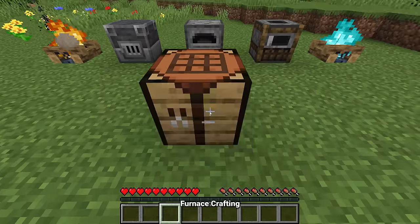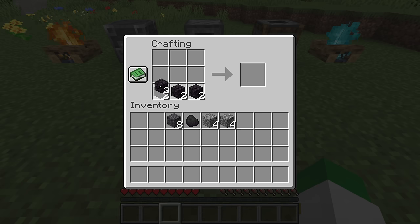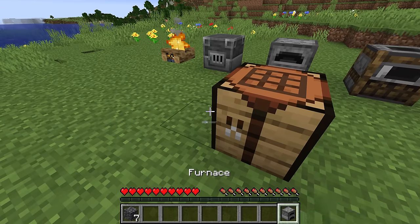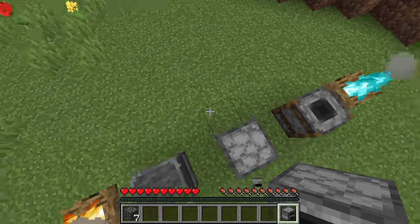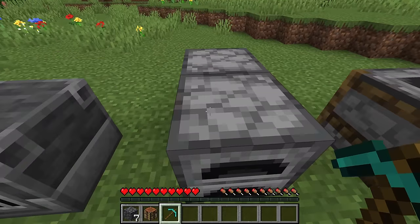We obviously all know how to make a furnace, which is of course eight pieces of cobblestone. You can also switch out this cobblestone for cobbled deep slate if you want, or even the nether's blackstone. So it's good to know that you can make furnaces quickly in, say, the nether. But of course the furnace is the basic design.